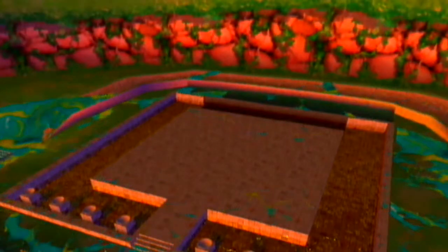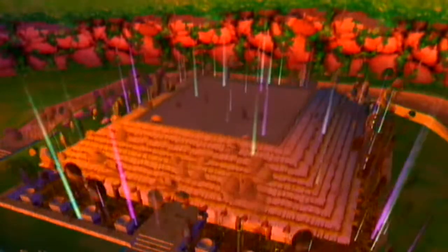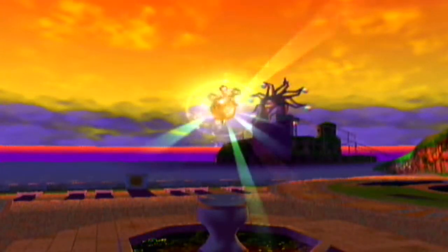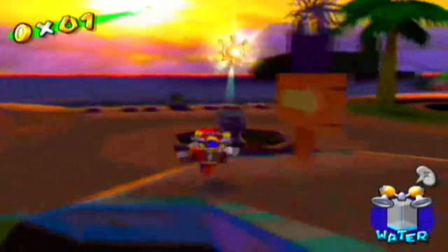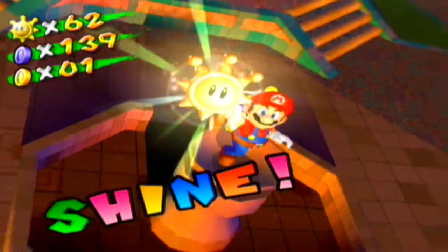Once you defeat Fanta Manta, the electric goop disappears and the hotel rises out of the ground. Rise, Hotel Delfino, rise! Look at that nice hotel — it makes me wish I could go to a hotel like that. Anyways, once you defeat Fanta Manta and complete the mission, here is where you can collect the shine sprite. But we're not done yet — we've got a lot more to do on Sirena Beach.